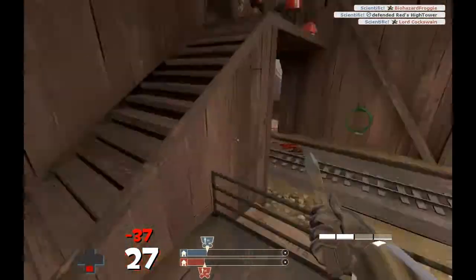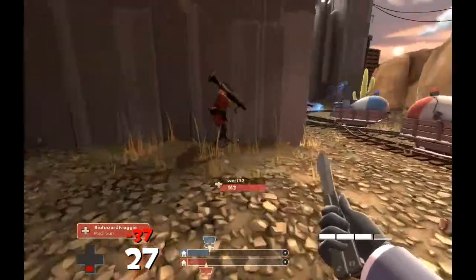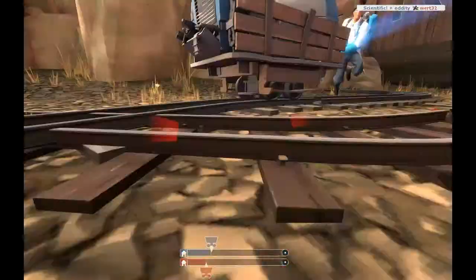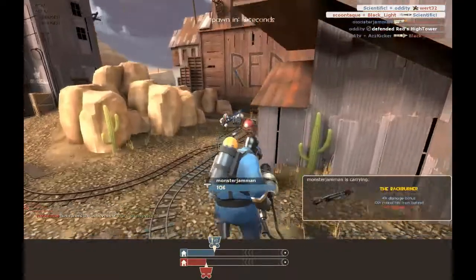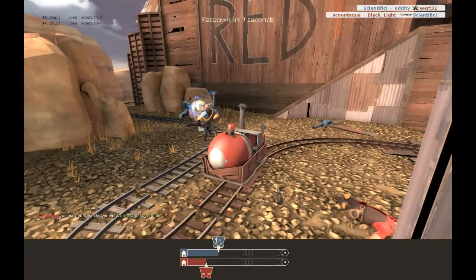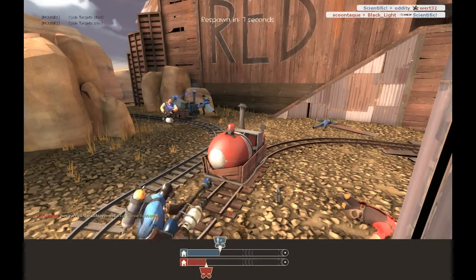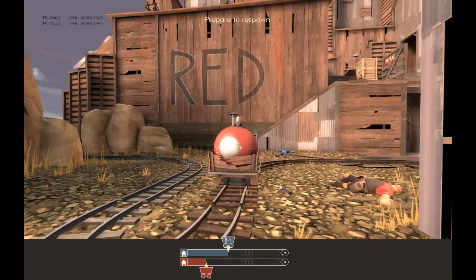I almost get that other soldier but I DR off — that's the reason I like the Dead Ringer. I run back in disguised as a medic and he doesn't even see me, so I get him anyway. Then I die to a soldier halfway across the map — I was trying to DR and get close to a car for health, but it didn't work. It's alright though, I cleared their entire team and my team is pushing.